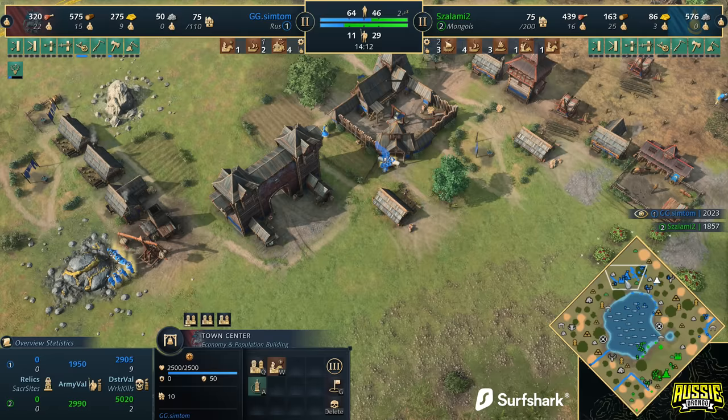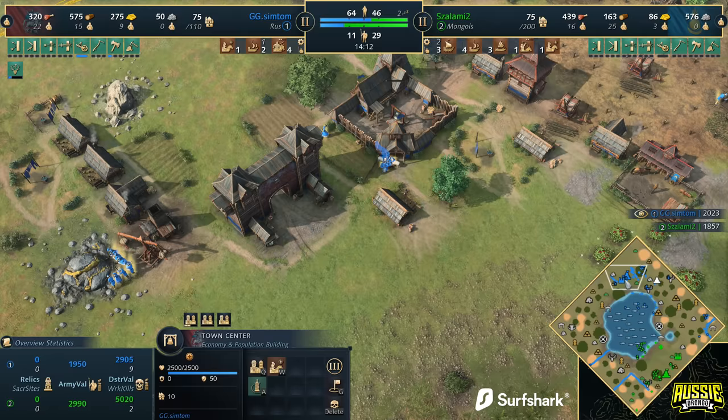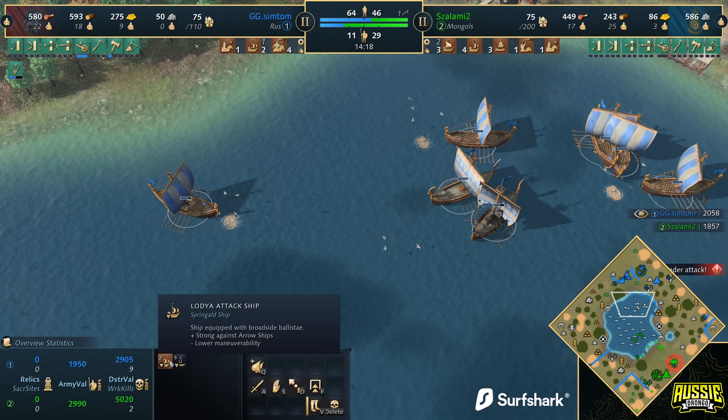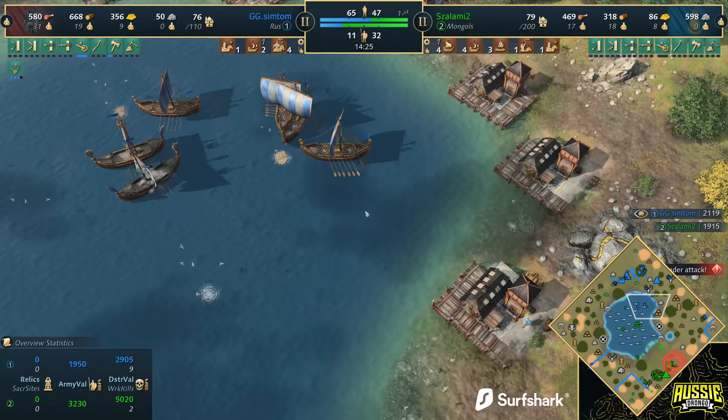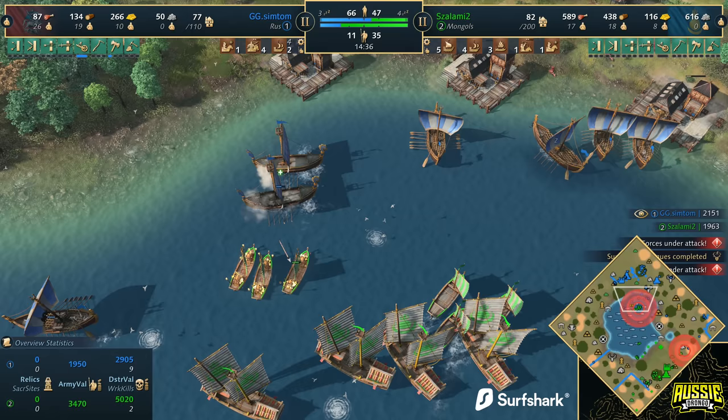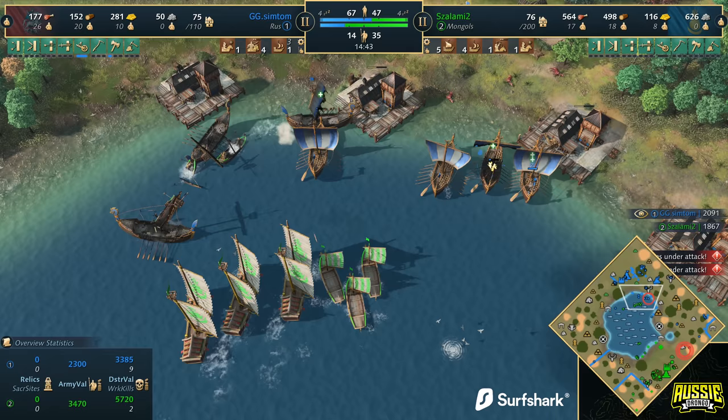Players are realizing there are win conditions outside of water. The second town center is indicative of something great for the Rus. Looking back, Salami has two lodger attack ships, five fishing boats, and is only training a single galley — but he is making more docks. Actually, he's making four attack ships. He's not giving up water at all. Nice little push-in from Salami.